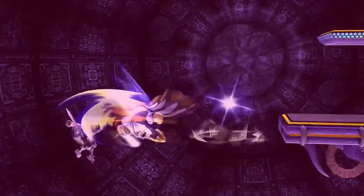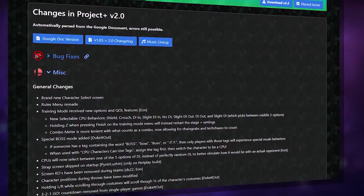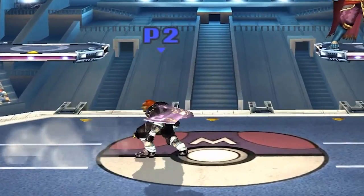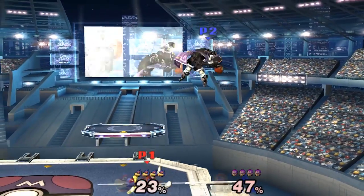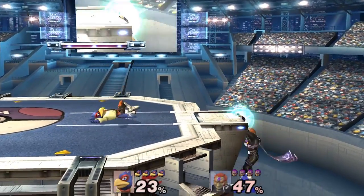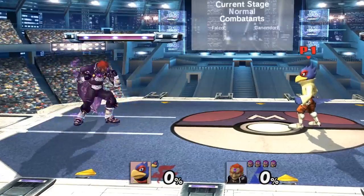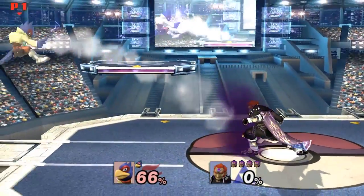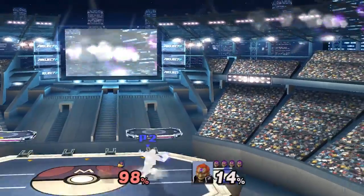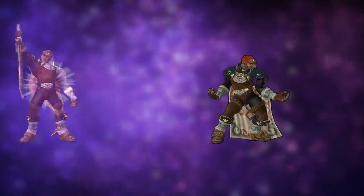First off, Ganon did receive buffs inherent to the engine of PM. This includes an extra frame in the air, allowing him to do some fun waveland shenanigans he couldn't do in Melee. Tourney winner is now invincible, allowing for different ledge shenanigans and invincible up airs from ledge. Ledge cancels on down B and normalized frame data on rolls and spot dodges round out his kit. Then Ganon got some aesthetic reworks, adding a darkness effect to his moves for all the edge lords out there, as well as new tools that help bring his kit together.